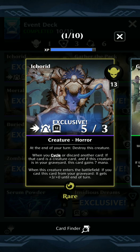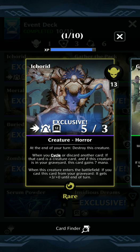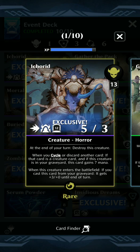Icarid is a 5/3 hasty menace for 13, and at the end of your turn he's destroyed. But when you cycle or discard another card, if that card is a creature card and this creature is in your graveyard, this card gains 7 mana. So if you discard 2 cards, it will have fully charged buried mana and can be cast from your graveyard. When it enters the battlefield cast from your graveyard, it gets +3/+0, making it an 8/3 attacking from the graveyard.